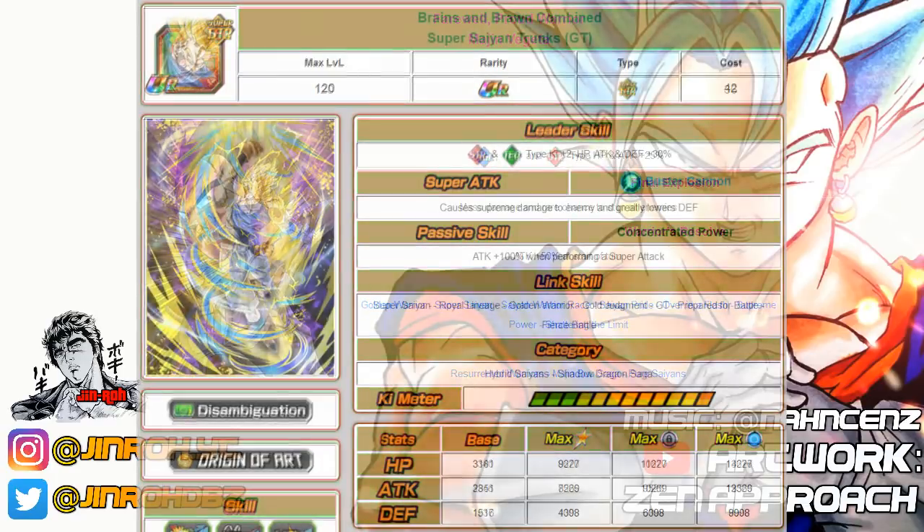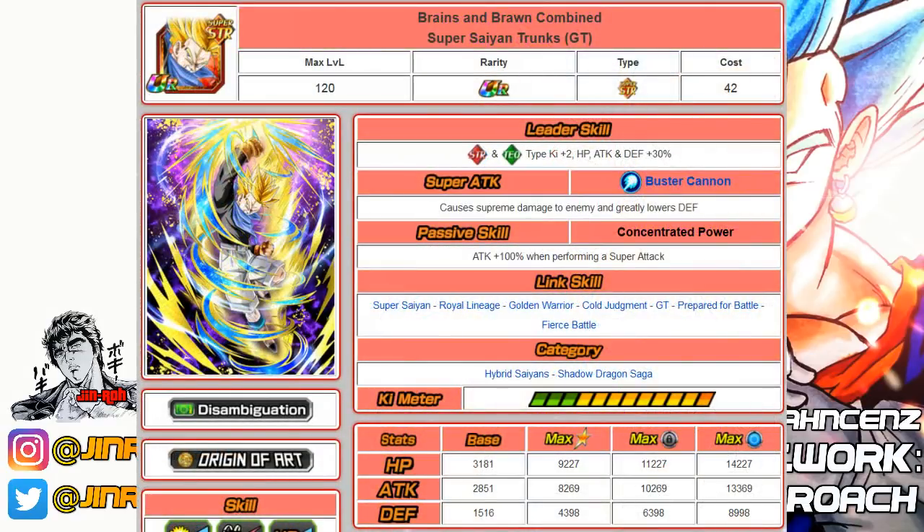Number twenty-eight is the Super Saiyan GT Trunks. You don't really hear about this unit too much lately, but he's got a decent passive skill with a 100% increase to attack, and his SA also greatly lowers defense. Being a Super Saiyan unit, he'll link up well with the rest of a Super Saiyan team. He falls into Hybrid Saiyans and Shadow Dragon Saga.